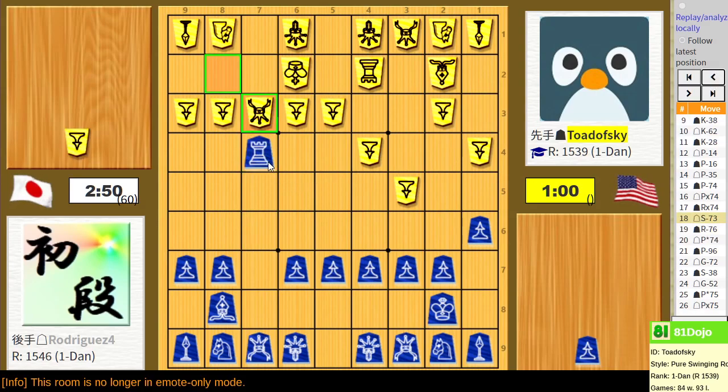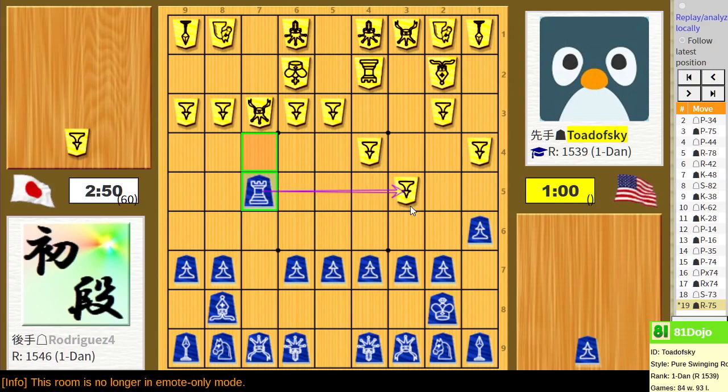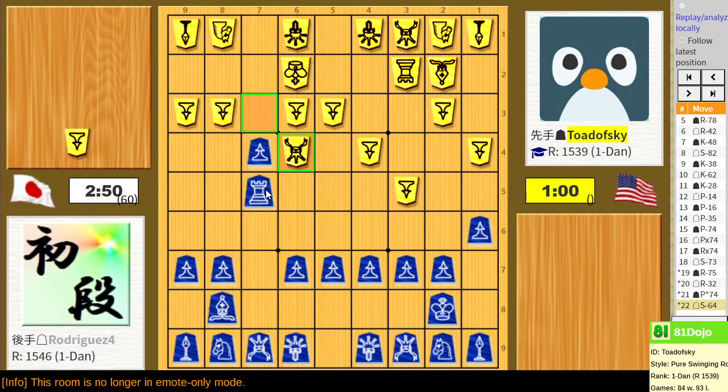This would have been a nice find - they would have had to protect this pawn and I'd immediately have an attack on their position. This was a huge miss by me. Although they do get this in, so it's not as if I get bishop 5-5 in this, but this would have been a very nice way to start the game because they don't have any piece that can attack this pawn.